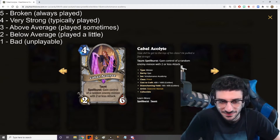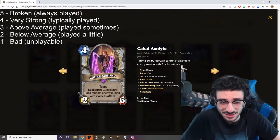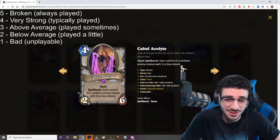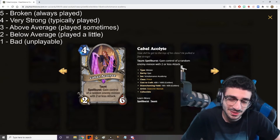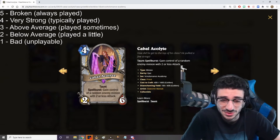Next up is Cabal Acolyte — 4 mana, 2/6 with Taunt and Spell Burst: gain control of a random enemy minion with 2 or less attack. This card is super good. It's really good in conjunction with the new 1 mana spell that reduces their attack to 1. A 4 mana 2/6 Taunt is just good — we've seen it in the past. That effect, if they leave it up or if you get it off in one turn, dealing with something with 2 or less attack — there are a lot of new Hunter beasts under that threshold, and Demon Hunter cards as well. I think this card is very strong. I give it a 4 out of 5.